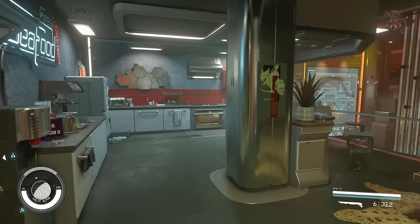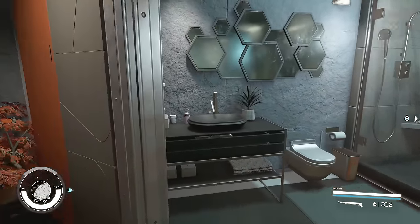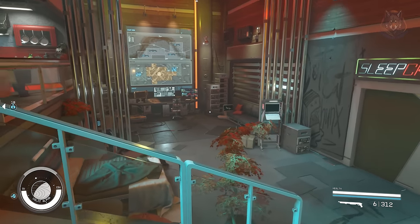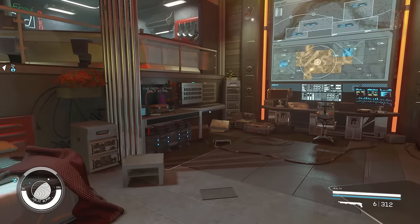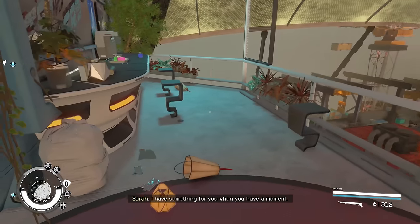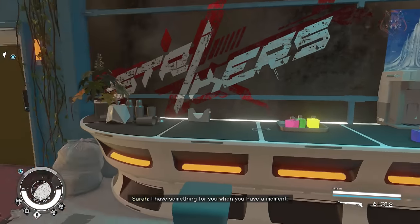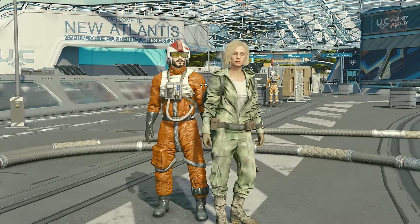Cyber Runner Sky Suite overhauls the Neon Sky Suite into a Cyber Runner dream home, fully furnished with unlimited storage chests, three workbenches, a working Ryujin mission board, and hard-to-obtain Neon apparel like Benjamin Bayu's suit and a Strikers coat without headwear. Both the interior and exterior balcony are decorated, and all clutter items have been made static so they cannot be accidentally picked up or blown up.